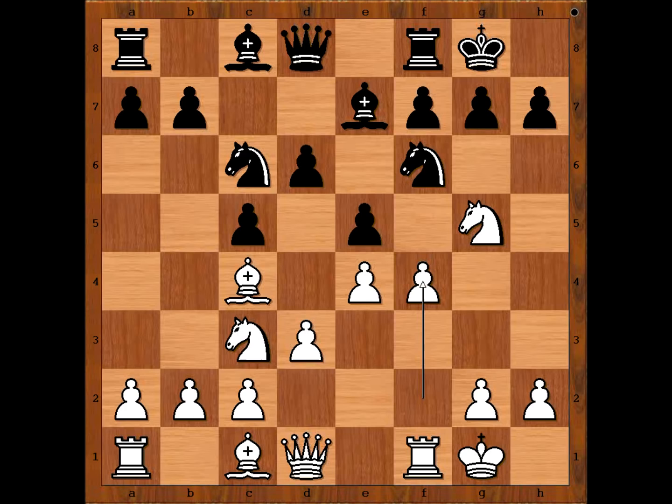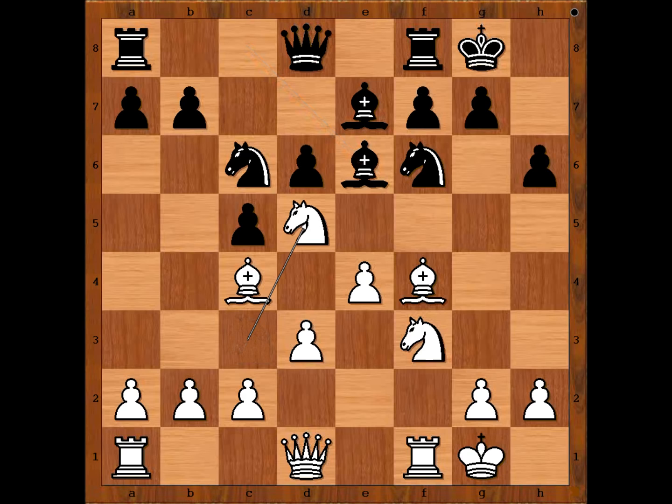F4, in order to open the file for the rook. Pawn takes pawn, bishop takes pawn. H6, knight to f3, bishop to e6, knight to d5, bishop takes on d5, pawn takes on d5 attacking the knight, and knight to a5.